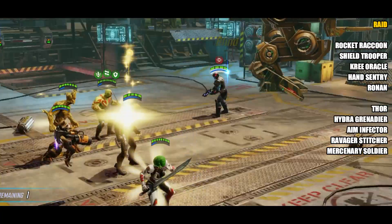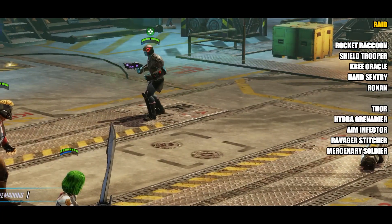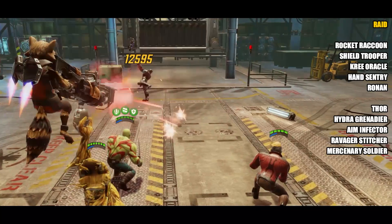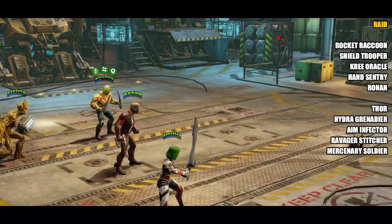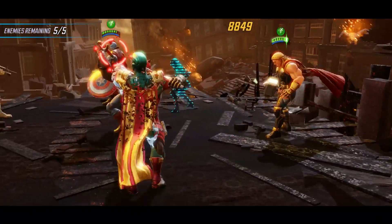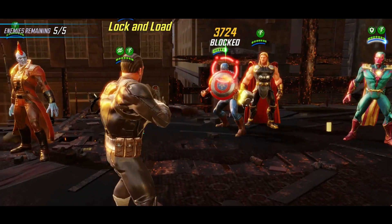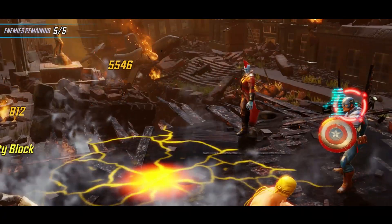Next up is Hydra Grenadier — like the other Hydra characters, in time they may be used to unlock Red Skull. Same goes for Aim Infector who could be used to unlock Modok potentially. The final two characters — Ravager Stitcher and Mercenary Soldier — I would say unlock them and use them in your blitz team, but other than that don't go any further. They're not needed for any events, don't really fit into any teams, and they're pretty weak characters. So that's every character covered from the Arena, Raid, and Blitz store. Let me know in the comments if you agree or disagree, what characters you're farming, and how you're getting on with your teams. As always, thanks for tuning in and I'll see you all again soon.